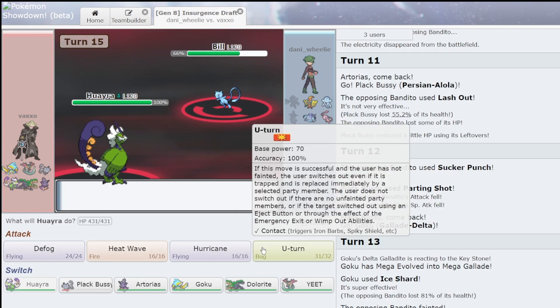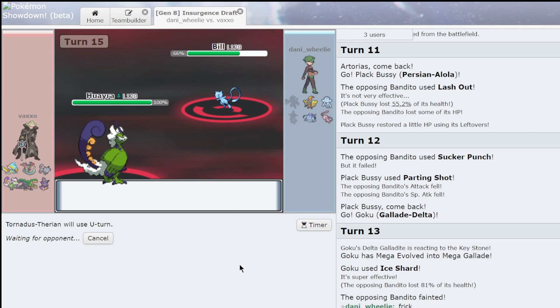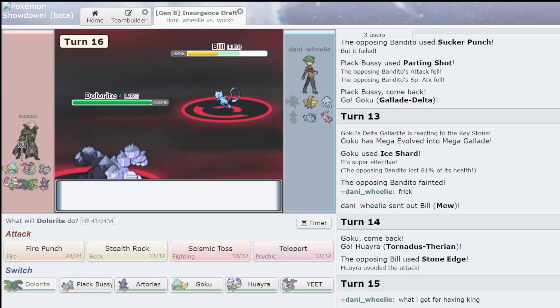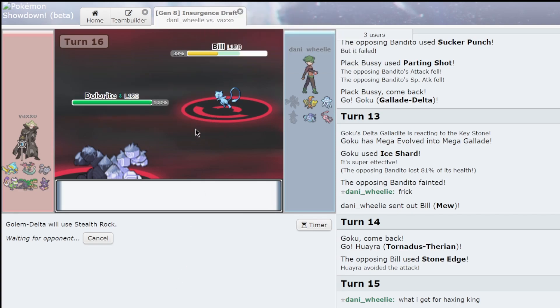What the hell is this Mu? What I get for haxing king — I don't know what that means. And then I go into Dolarite from one region mon to another. I just click Stealth Rock. You can try and Earthquake me, doesn't really matter — it's not gonna do very much. I enjoy this team a lot.